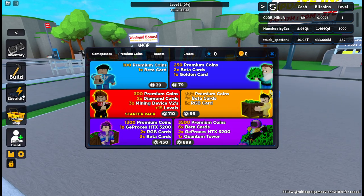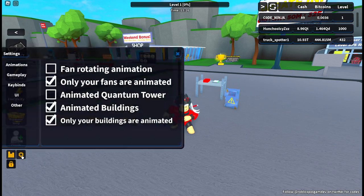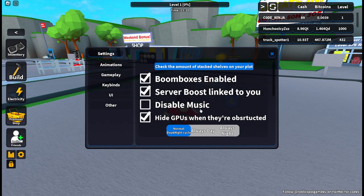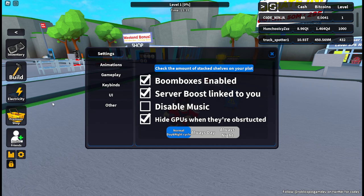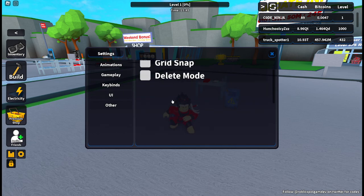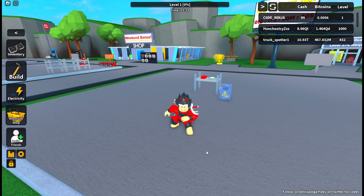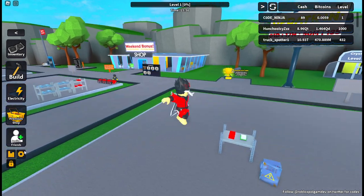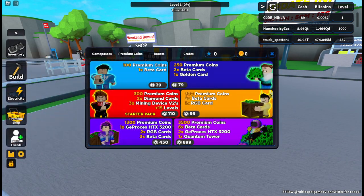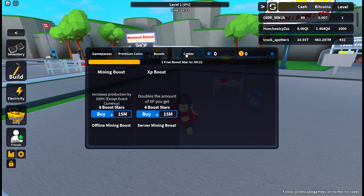We are going to redeem all the codes. To do that, I think you have to go to your settings — there was a phone somewhere, but the phone is gone. I don't know where the phone is, it just got lost. I remember there was like a phone top-right or bottom-left somewhere around here, which you can use to actually redeem all of these working codes in Bitcoin Miner.